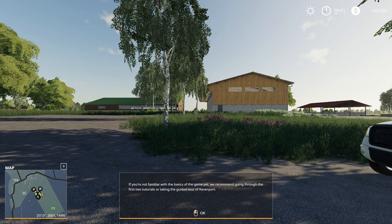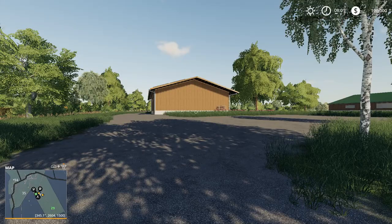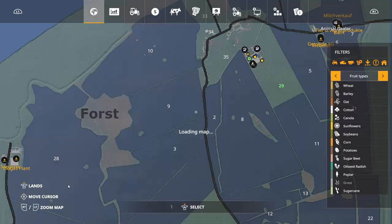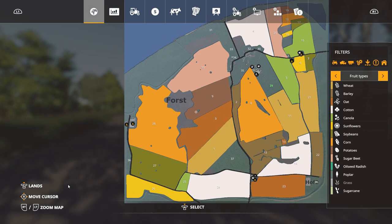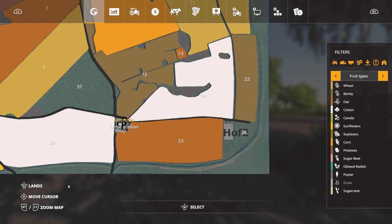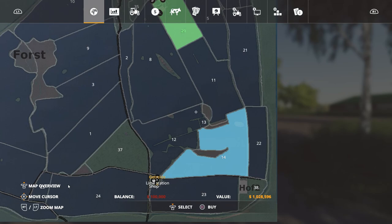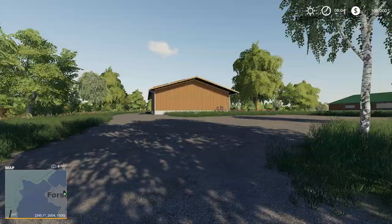I decided we would check it out and I started on New Farmer, as I always do when doing a first look at a map. Let's take a look at the map — whoa, this map is huge! You've got a lot of big fields here with crazy shapes. There's a little field here — how much does this cost? 143... whoa, a million bucks! These are some expensive fields. Looks like we start here with field 29.